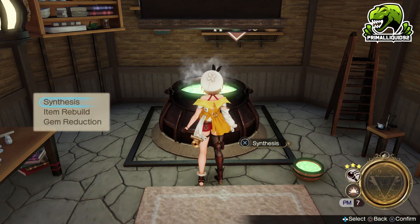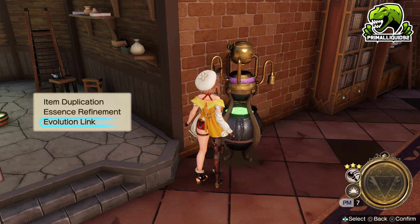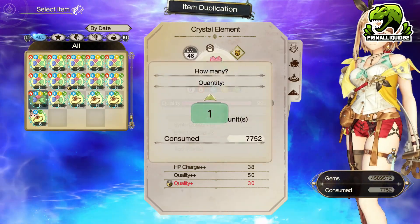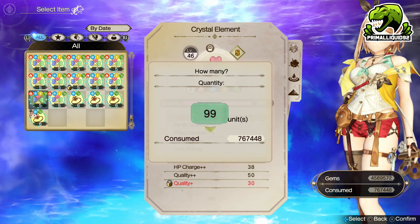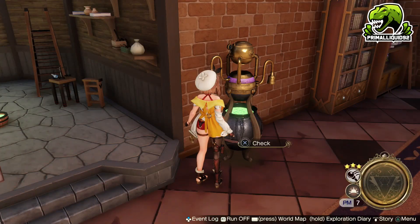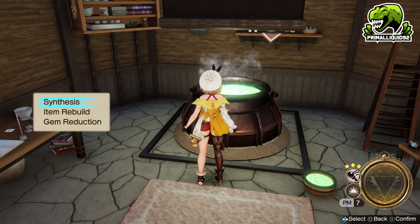Gems is probably the most important resource in the game because it allows you to do a whole bunch of things. For example, you need gems to item rebuild, you need gems for essence refinement to use evolution link, and of course the most important one, you need gems to duplicate items — like 99 crystal elements, that's 760,000 gems. So quite a lot of gems needed, especially once you get to the late game.